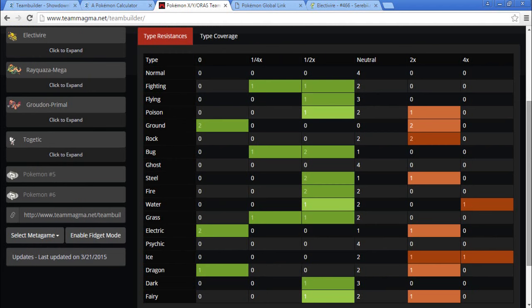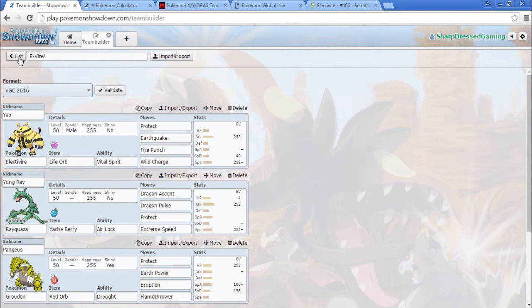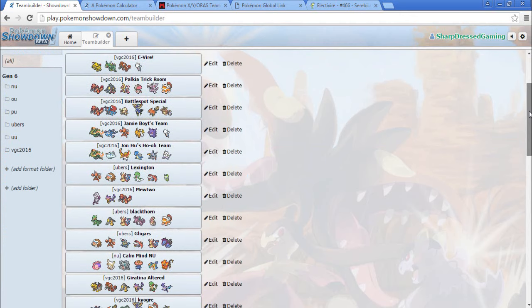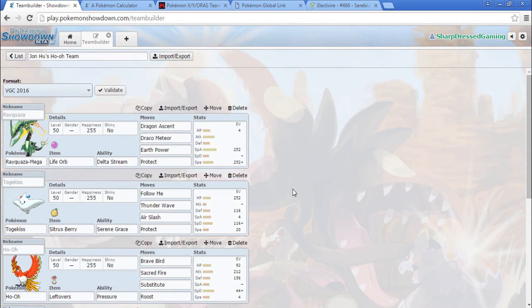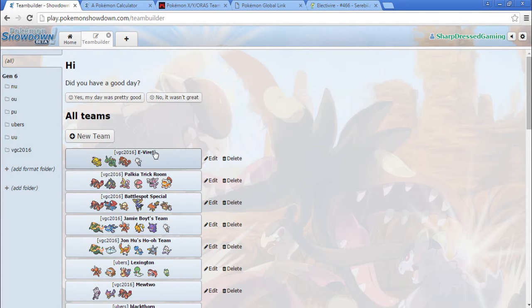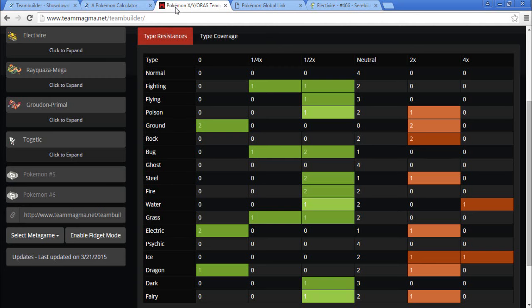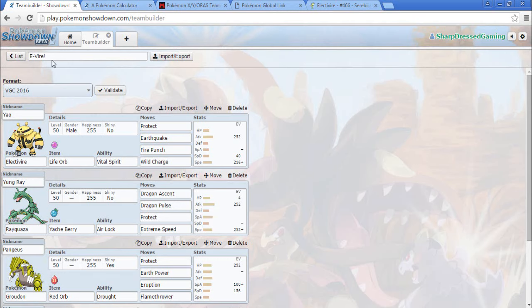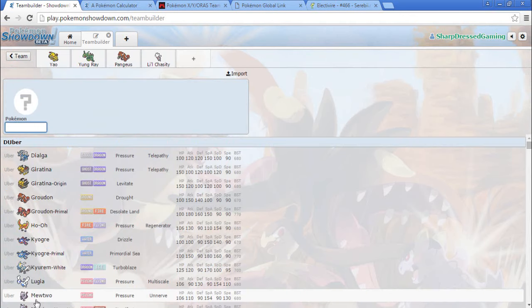I wouldn't mind having a Taunter. We could go Mienshao in that slot — have we used Mienshao lately? I know we used it on the Giratina team. Mienshao would actually cover our Rock weakness. Let's go Mienshao — it's going to add to our Fairy weakness though. I kind of want to see what Mienshao does, so let's look at it.